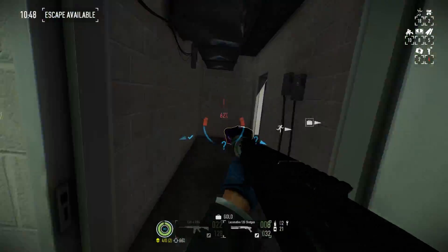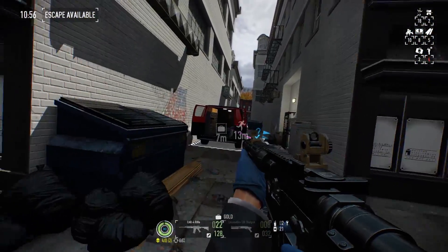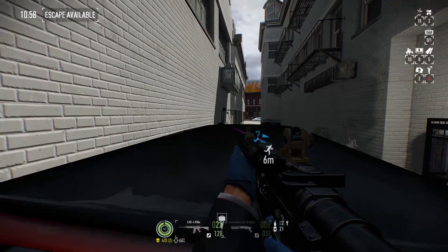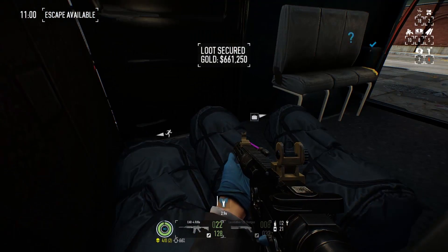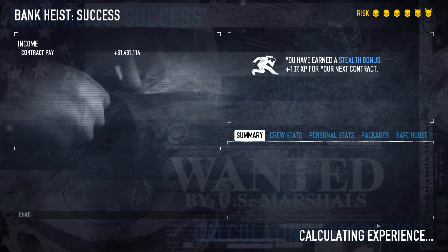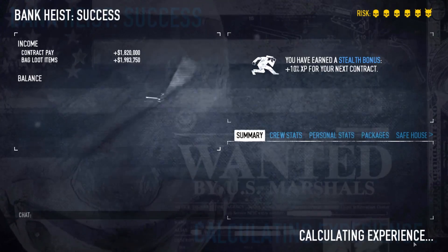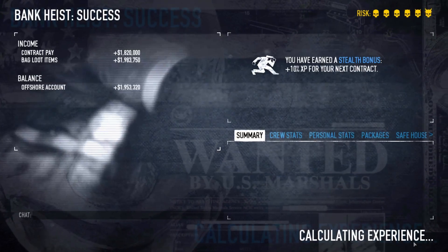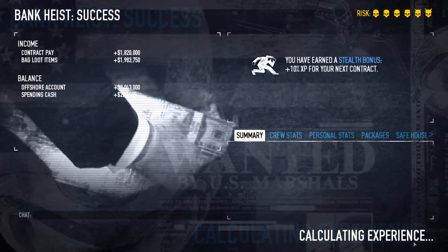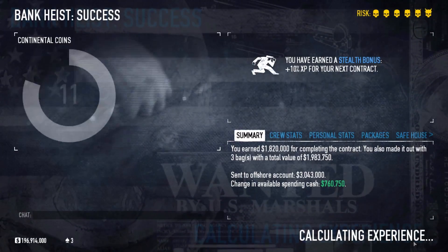And that is the entire mission — nice and easy. This is one of the easiest stealth missions; probably the second easiest in my opinion. Here I'm showing off the amount you'll get if you do this on One Down difficulty, which is the hardest difficulty in the game. It's a decent amount of cash and decent amount of XP — that's what you want for such a simple mission.